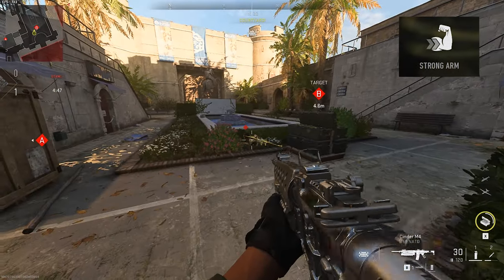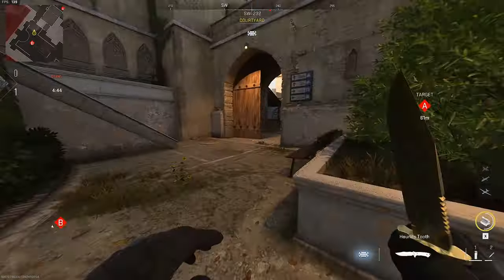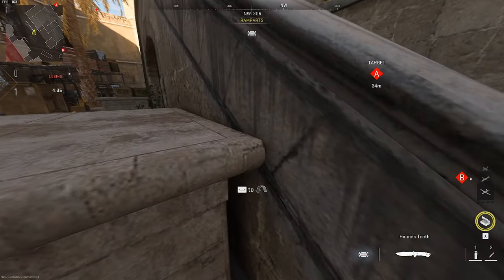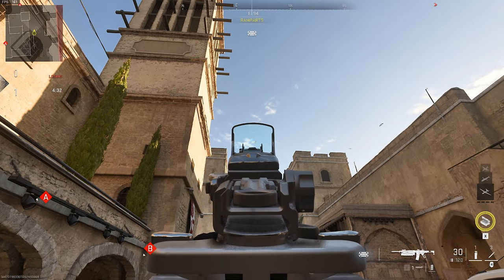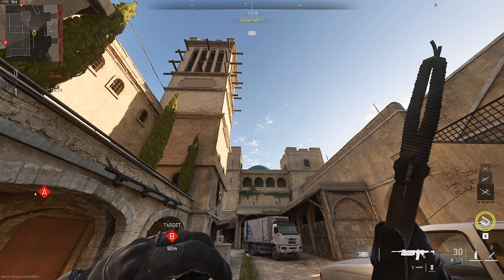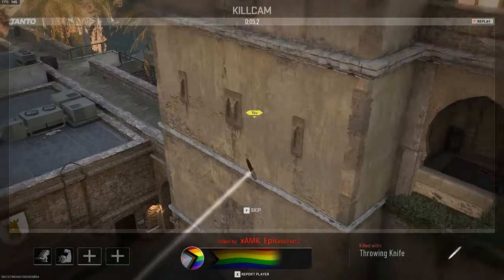Moving over to B for the final spot of this video, you're going to plant where Epic is laying down. Then wedge yourself into this corner, and line up your throwing knife crosshair so the right tip of it is just to the right of that dent sticking out in the cloud. When you know somebody's defusing, just let it fly.